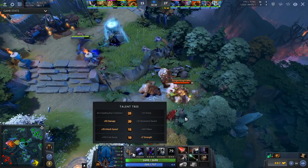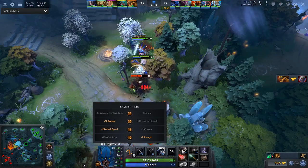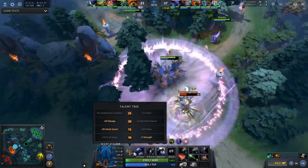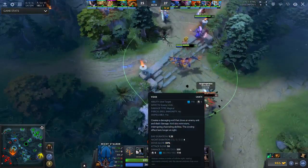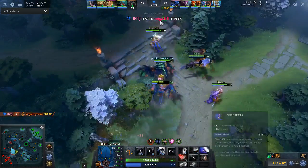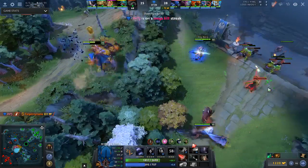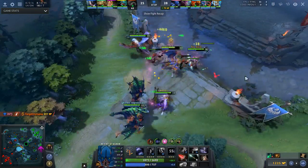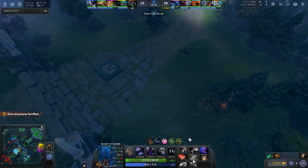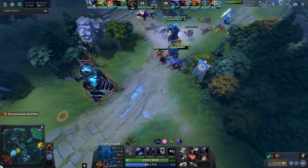This is my talent tree for Night Stalker. I go plus 12 armor at level 25. Basically I ignore the support ones, which is movement speed, lower cooldown, and higher cast range, which you'd normally go on Night Stalker if you wanted to be more support oriented. I would do this build over Ags only if I was playing mid lane, even if I did have carries on my team, because it really makes you feel like a core. But otherwise I pretty much always prioritize Ags, unless it's a draft exception like this one.